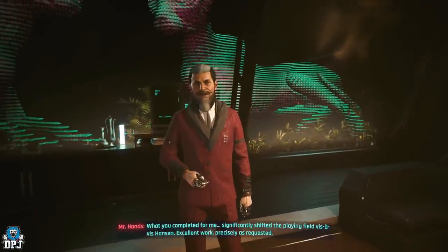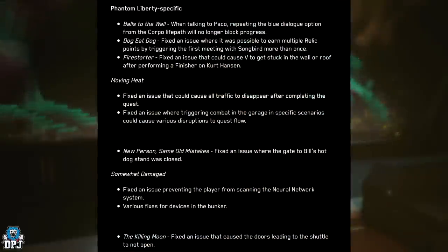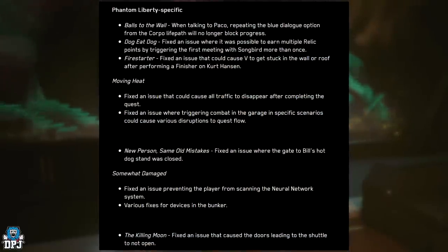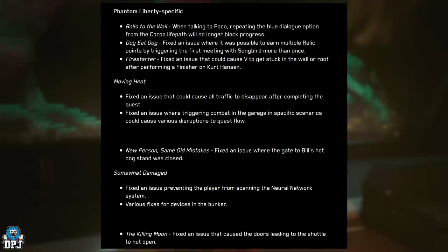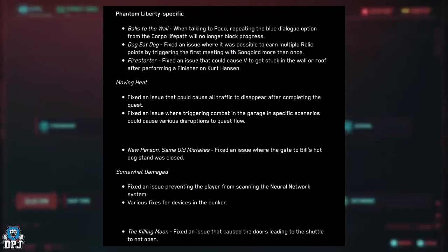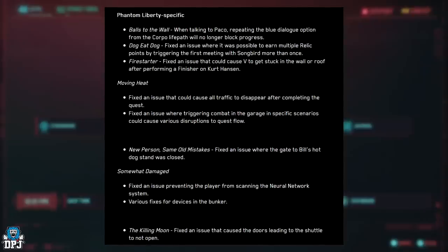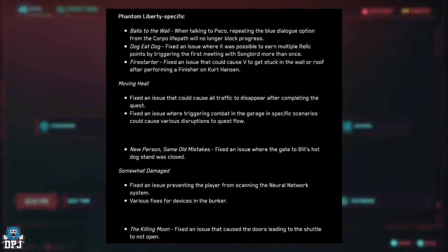Let's get straight into it. Phantom Liberty specific: 'Balls to the Wall' — when talking to Paco, repeating the blue dialogue option from the Corporal life path will no longer block progress. 'Doggy Dog' — fixed an issue where it was possible to earn multiple relic points by triggering the first meeting with Sunbird more than once.